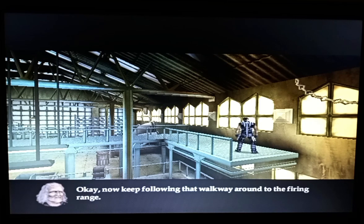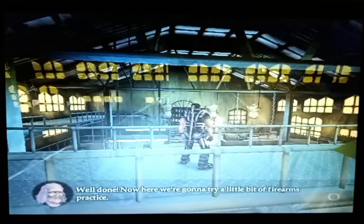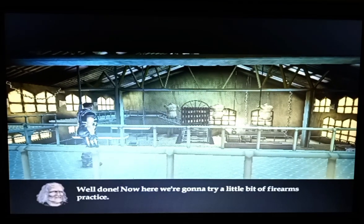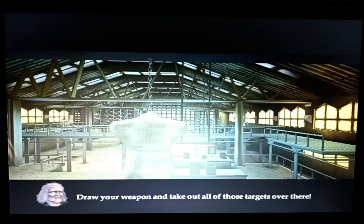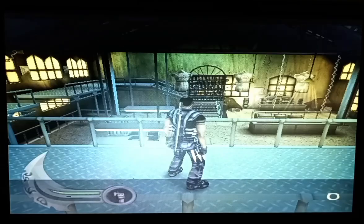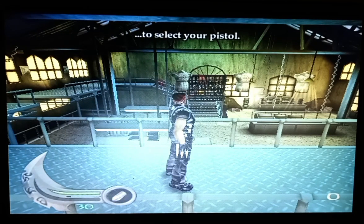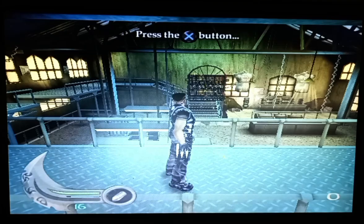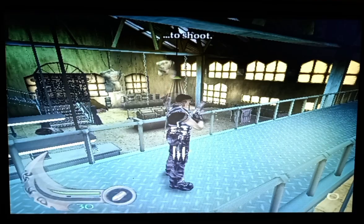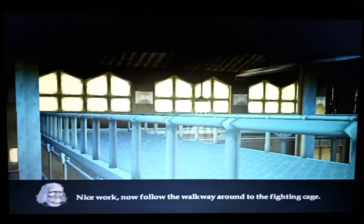Keep following that walkway around to the firing range. Well done. Now here we're gonna try a little bit of firearms practice — draw your weapon to take out all those targets over there. Press left on the directional button to select your pistol. Press L1. Nice work.